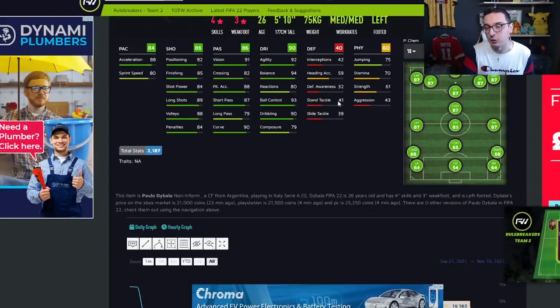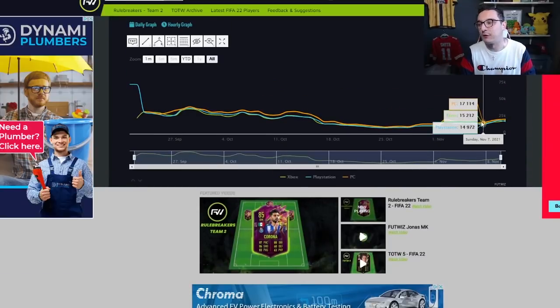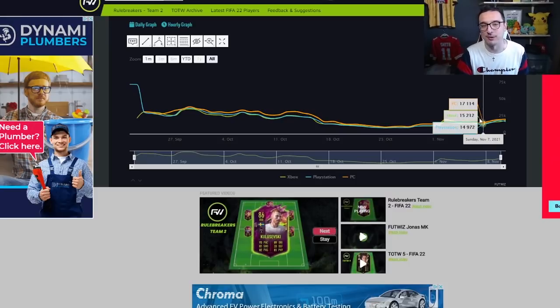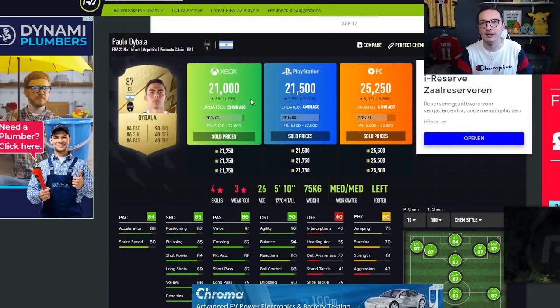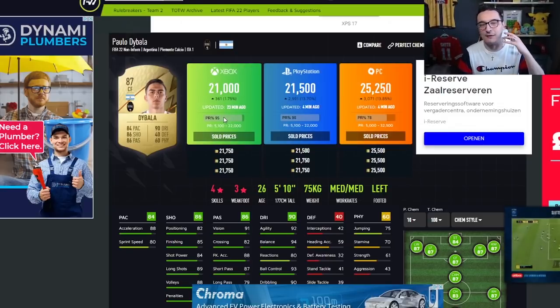Paulo Dybala, 87-rated, is at 21k now. His low last Saturday on Xbox was 14,000 coins — that's a jump of 7,000 coins, so about 5,000 coins profit per card after tax. If you've got 400k and buy around 20 of them you're making very good, very easy profit. Fodder is really what has done well so far this year. Relying on link investments or investments based on upcoming content doesn't tend to do well — fodder is where it's at.